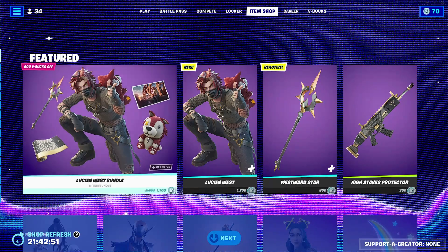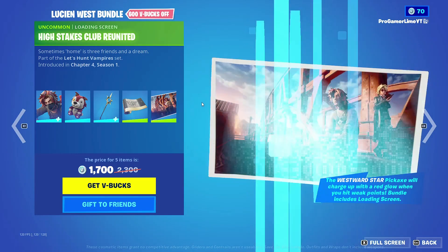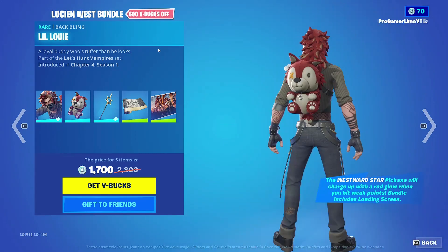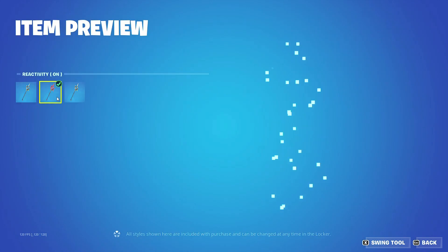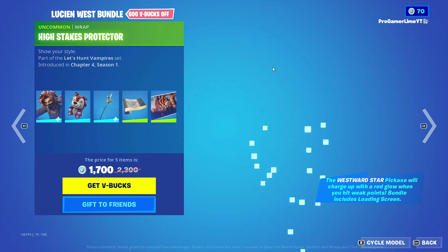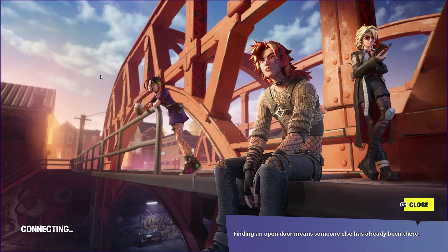So we got a new bundle for Lucien West. We got the skin Lucien West with two alternate styles, with the back bling Lil Louie, along with the Westward Star pickaxe with the red styles, along with the High Stakes Protector wrap, and the High Stakes Club Reunited loading screen which shows the healthy skin and the Joanie the red skin right here.